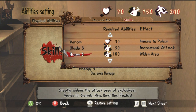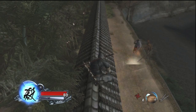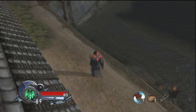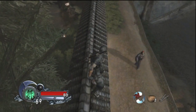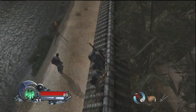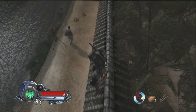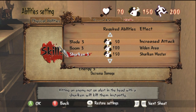Boom increases the blast radius on explosive equipment. I've never really used explosive equipment during my playthroughs or co-op sessions — it's more something to play around with for fun. I've never found a situation where enemies are bundled close enough for one explosive to hit them all. You can combine it with Voice/lure for some funny effects, but it's not something you'll need for story mode or co-op.